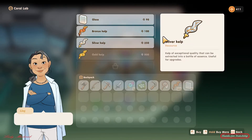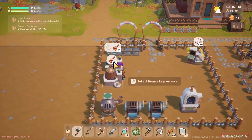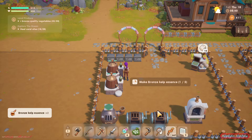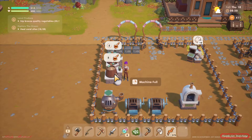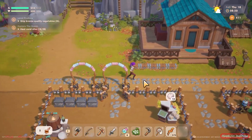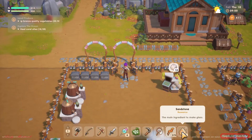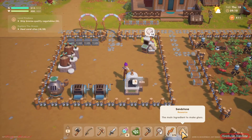Let's go back to my farm. Here is how we are going to make the essence — make sure you have glass and bronze scale, just click that, there you go. Now wait a few days to get your essence.